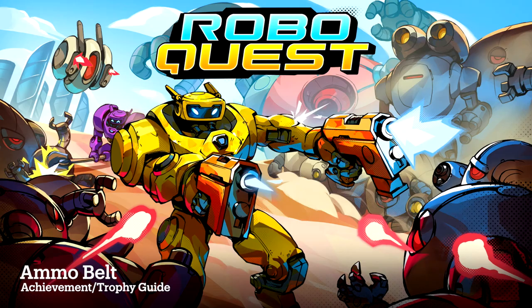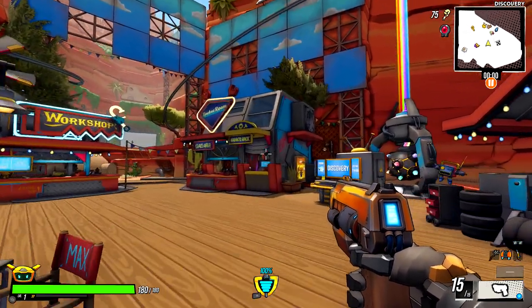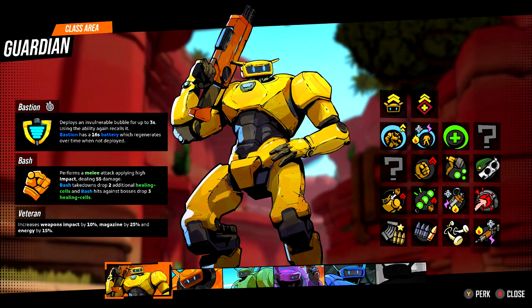Hey everybody, here from GimmeAgg.com. Today we're back in RoboQuest going for the Ammo Belt achievement. This one is to get a maximum ammo boost using Guardian. Guardian is the default class, so no special unlock requirements. Guardian comes with a 25% boost as its passive, which already covers a third of what's needed for the achievement. Make sure you pick him and there are two main routes for going about this.